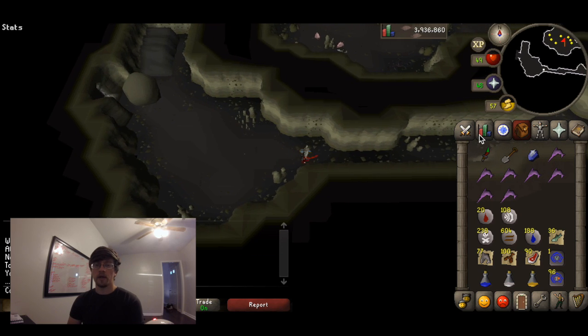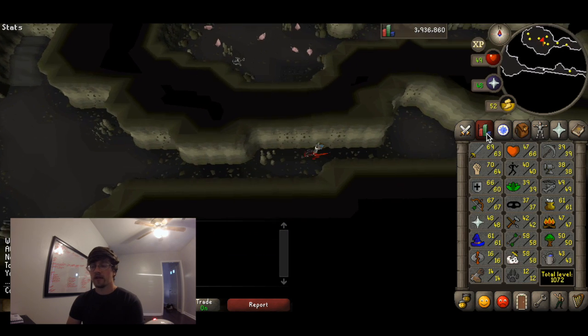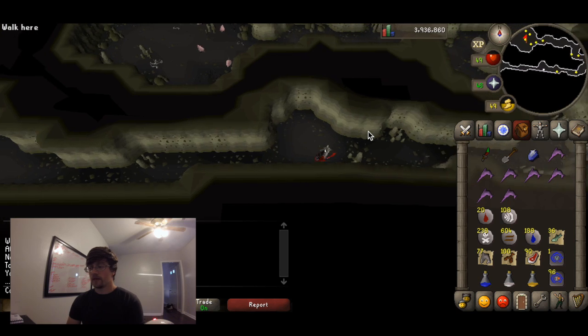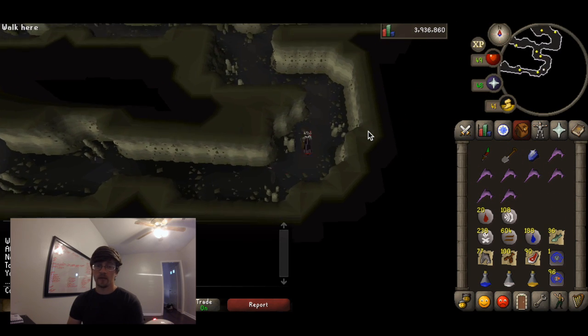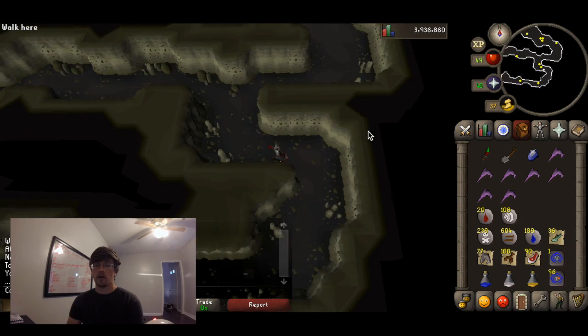You're going to want to bring a good melee setup — the best melee setup that you have. I brought my Fighter Torso, Dragon Legs, Berserker Helm, Dragon Scimitar and a DDS, and it worked out really well for me.